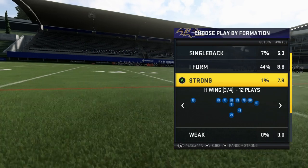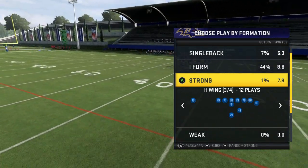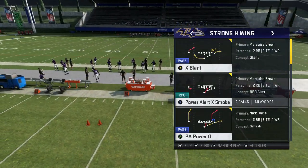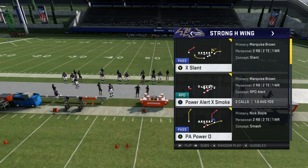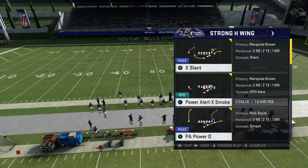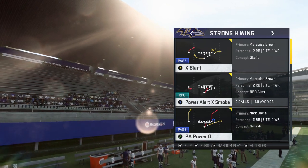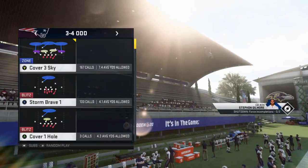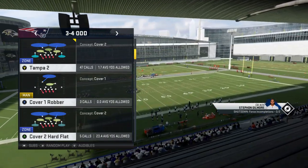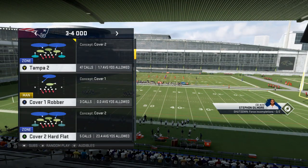It works on strong formations. He had a tight end — a wide receiver playing tight end. You're going to come out in Strong H Wing from the Oakland playbook. The play we're going over is PA Power. You don't even have to have a fast wide receiver, but get a decent speed receiver at least. This works versus cover two — any cover two, besides cover two invert where the corners defend the middle of the field.